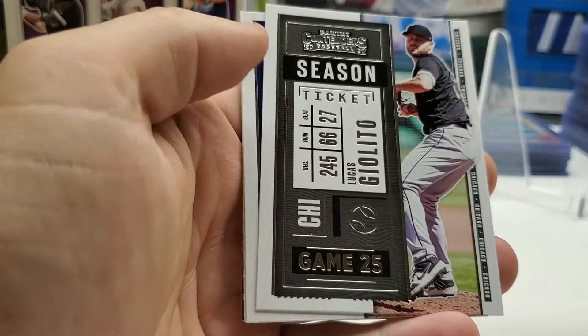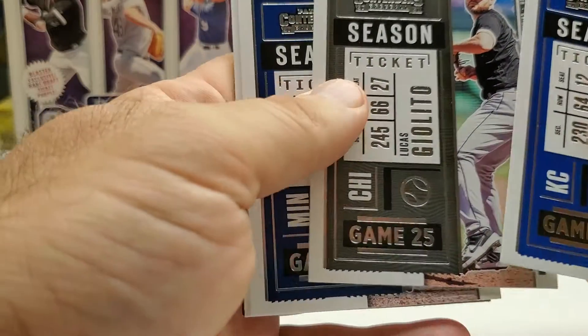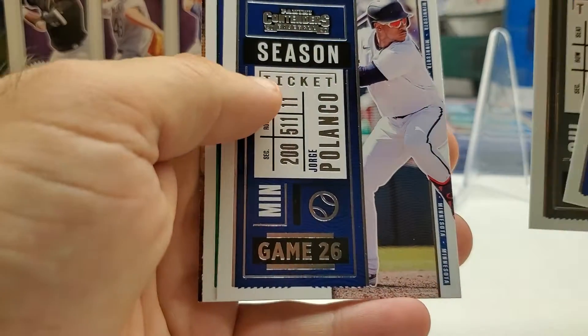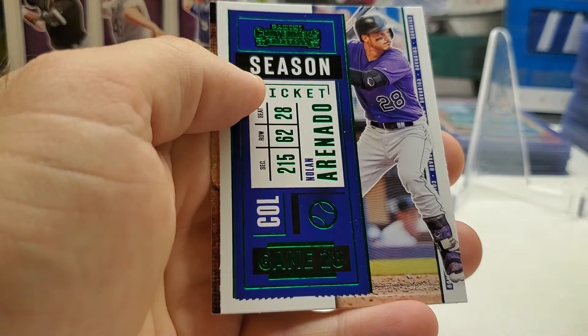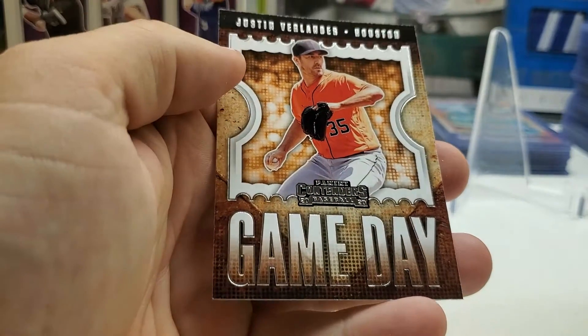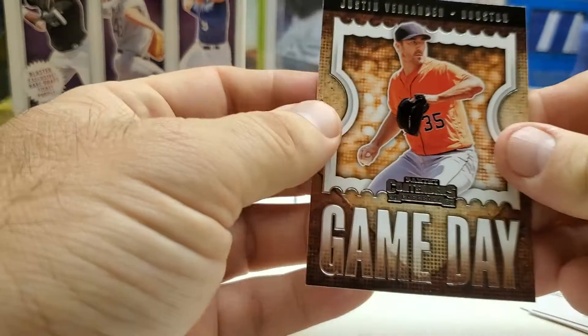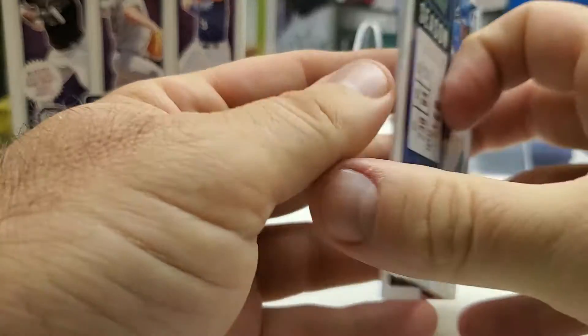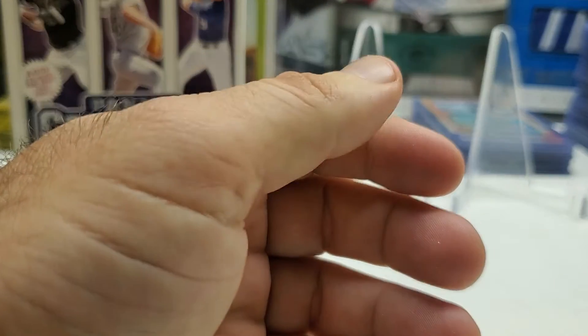Pack one: we got Jorge Soller, Luis Giolanto, George Polanco, a green Nolan Arenado parallel, and a game day card of Justin Verlander. I believe I already have that Giolanto, so I'm not going to put that in the White Sox pile.